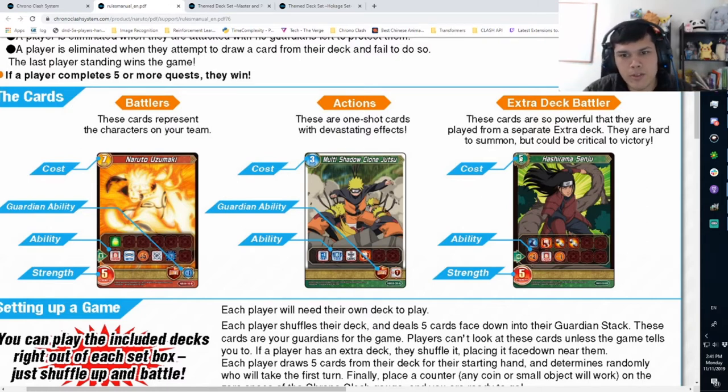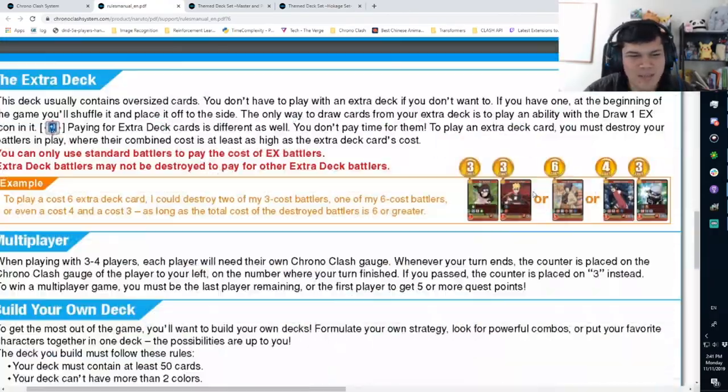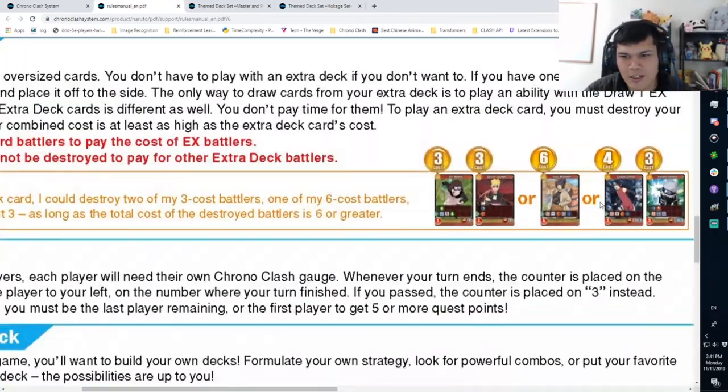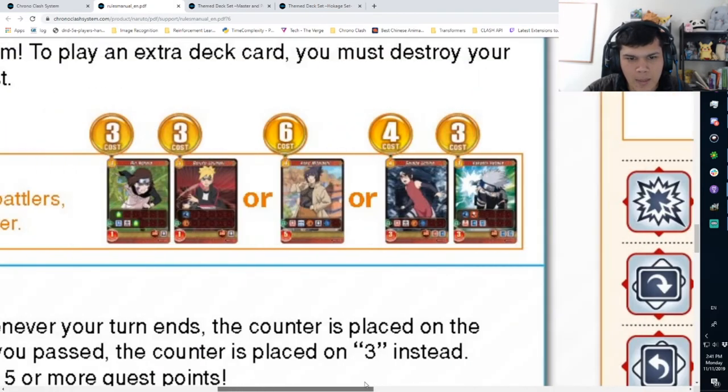We're getting more answers to Boruto, which I think is excellent. Hashirama EX is going to be a pain to deal with or just another solid answer. I'm so excited to see fun new cards, and Time Threshold is looking insane.